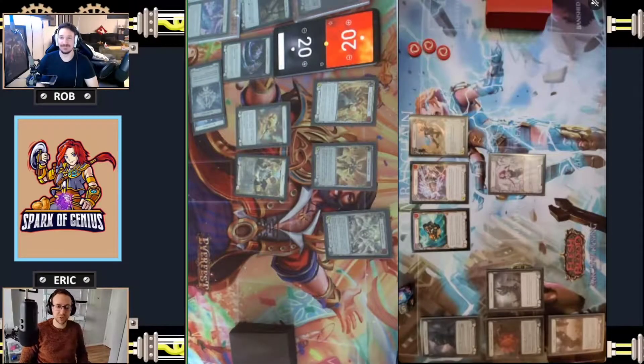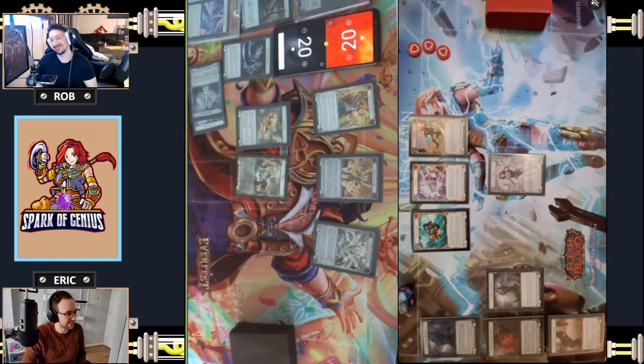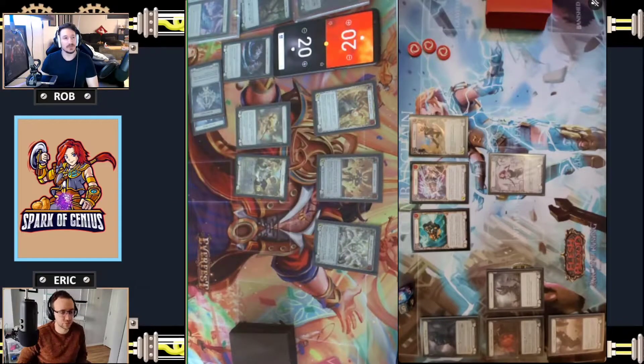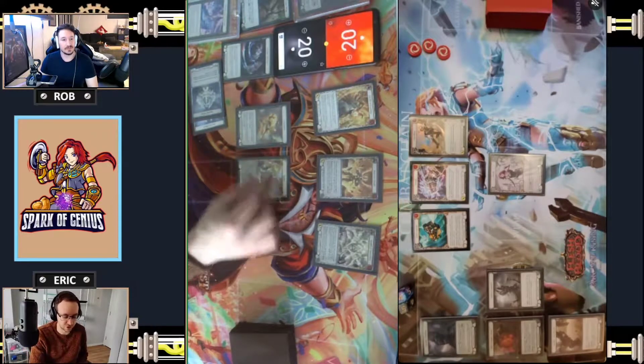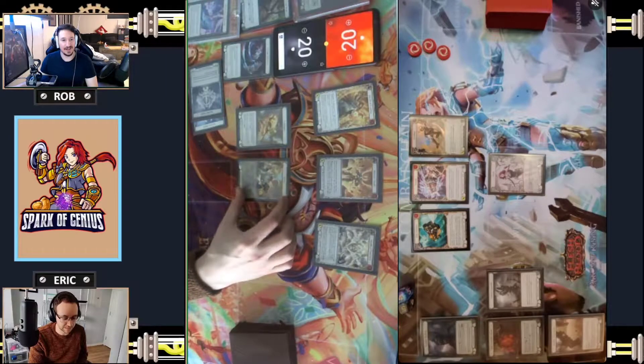Hello everybody and welcome to another Spark of Genius Flesh and Blood production in our blitz series. We've got another one coming at you, a little bit of an odd one here. We have Dash versus Prism. We rated both of these as A's in our ranking video - they're both strong decks with good tools in blitz. I'm joined by my co-creator, co-caster, co-commentator, co-compatriot Rob, and he's going to be piloting the Dash while I pilot the Prism.